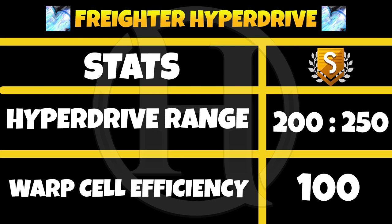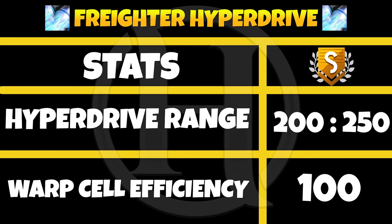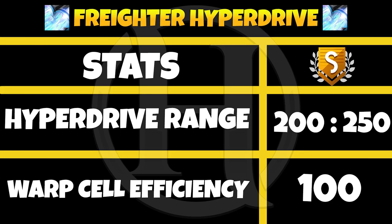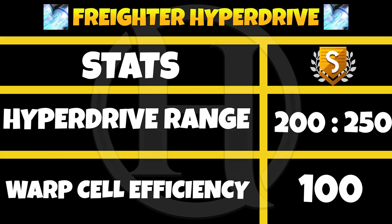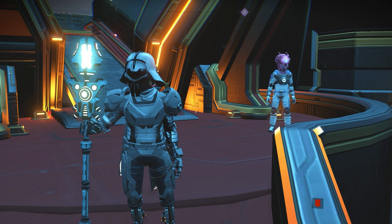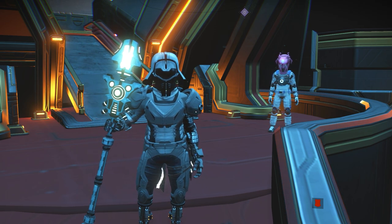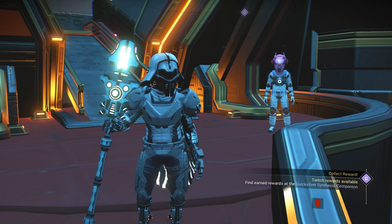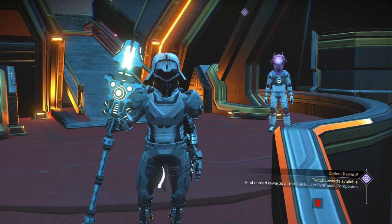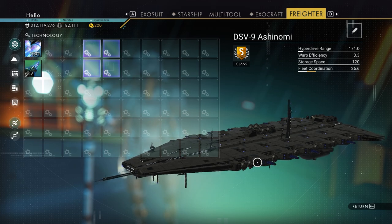The last one is the freighter hyperdrive. It has two stats: hyperdrive range, 200 minimum to 250 maximum, and warp efficiency, always 100. I want to say something about the hyperdrive — those are the stats from the game file, but I couldn't get 250 at all; I only got to 205. Anyway, that's all seven upgrades for the freighter.